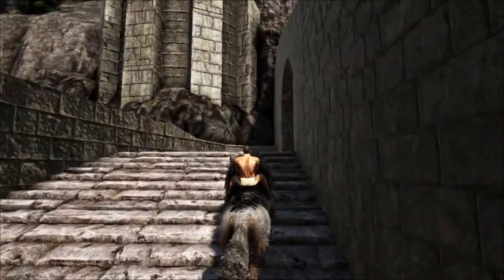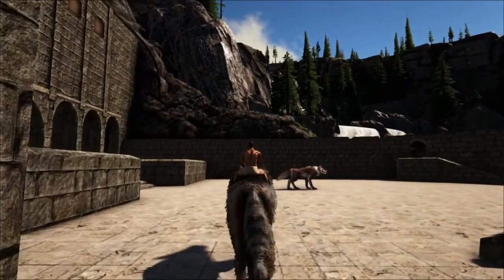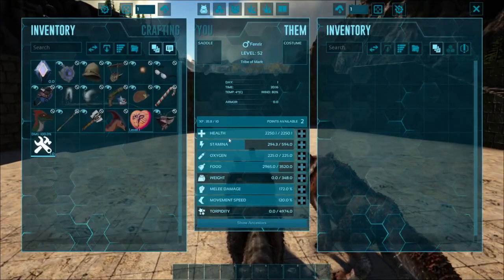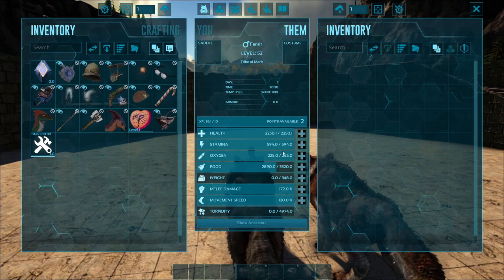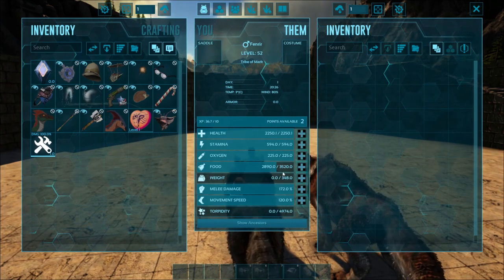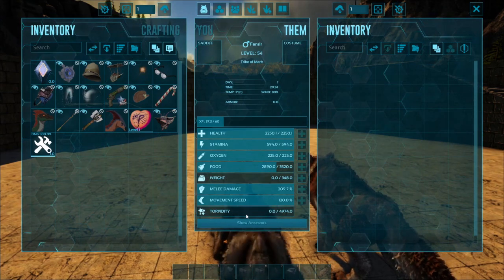I have not seen if we can breed them, so let's go see if they'll be breedable. I'm hoping they'll be breedable when they come out. Also, this Fenrir is out of stamina and I'm trying to run him. Speaking of which, let's see what their stats came out as. So this is a level 52 — he's got 2,000 health, almost 600 stamina, 200 oxygen, 3,500 food, 348 weight, and melee is 172. You're probably going to want to buff those.